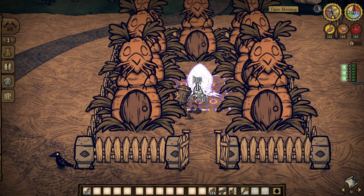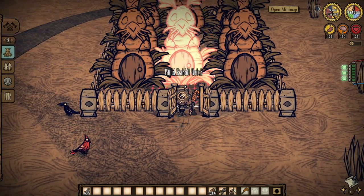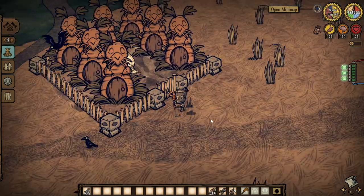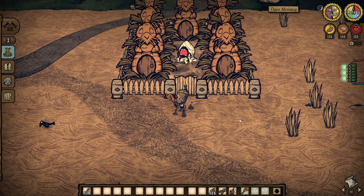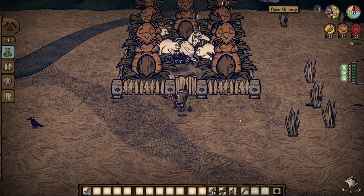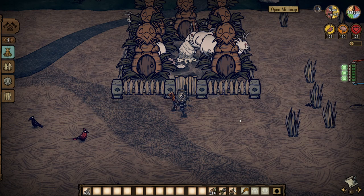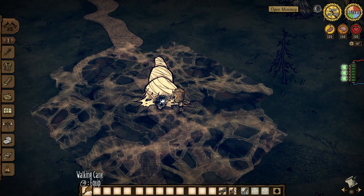Another pretty simple automated farm to set up involves spiders and bunny men. For this, you'll need to build at least eight bunny hutches in an enclosed pen and plant a spider den in the middle. In no time, you'll have an endless supply of silk and spider glands, useful for crafting various things like healing salves and sewing kits. I would recommend harvesting the resources during the afternoon or nighttime when the bunny men are outside, as they will take care of any spiders that come out of the den while you clean up. Just be careful not to pick up any meat or they'll turn on you.